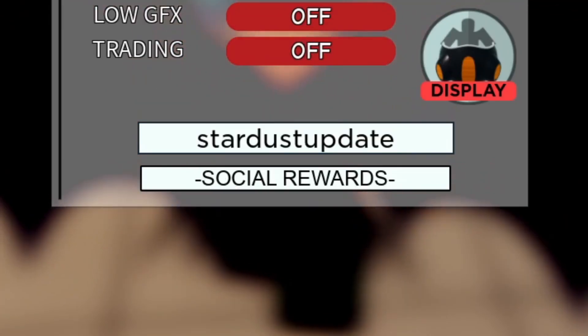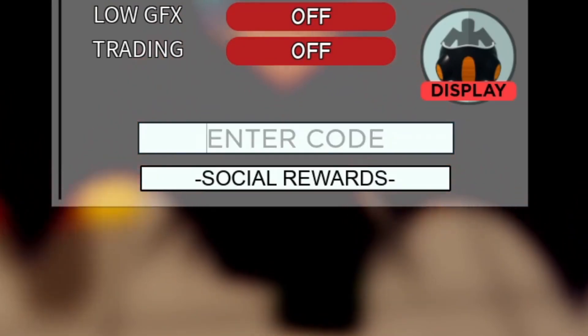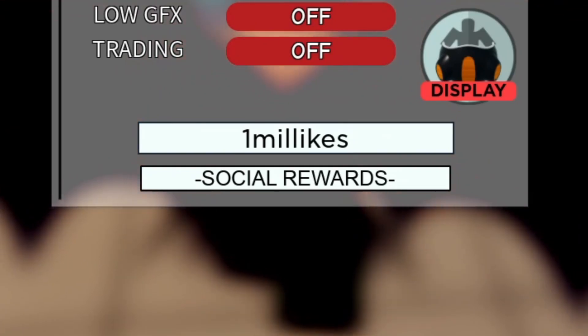The next working code is 'stardustupdate' — redeem that for yourself. After that, 'astdthedragonoidbakugan' — this code gives you a free dragon mount that you can ride, which is pretty cool. And the last code is '1milikes' — this gives you 650 gems. Go ahead and try all of these.